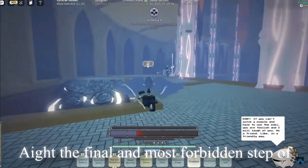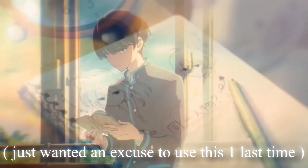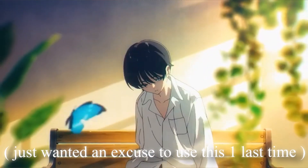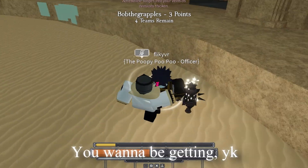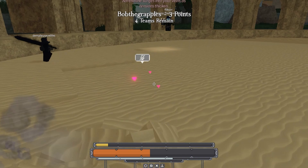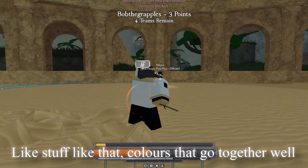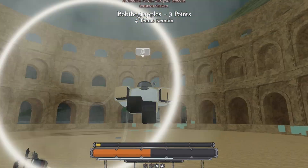The final and most forbidden step of Deep Woken drip is becoming a female — just kidding, that's not actually the step. The actual final step is getting matching colors on all your outfits. You want dark red and black, colors that go together well, and then you'll truly become the fashionist.